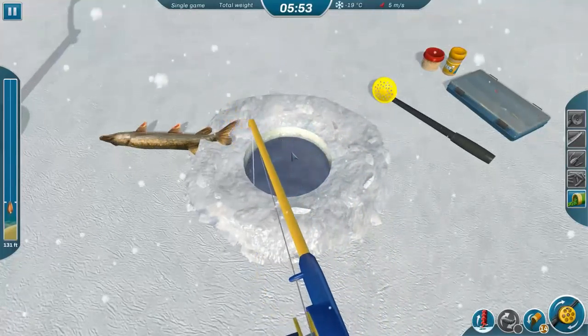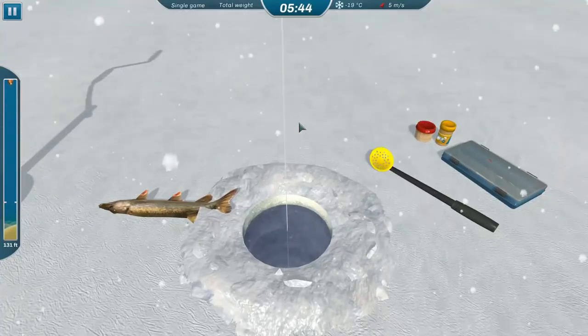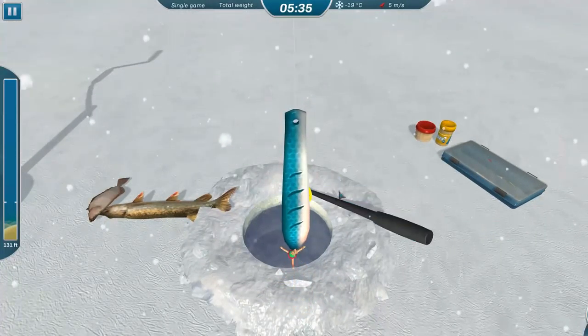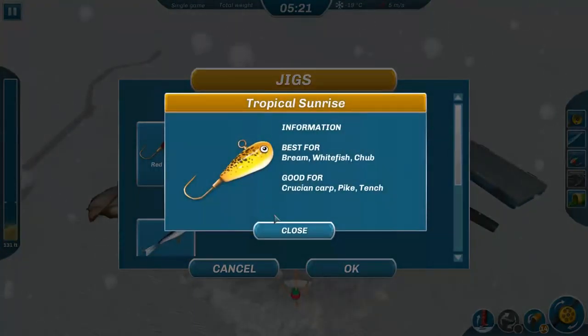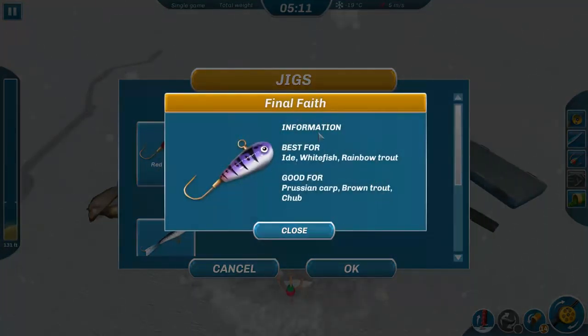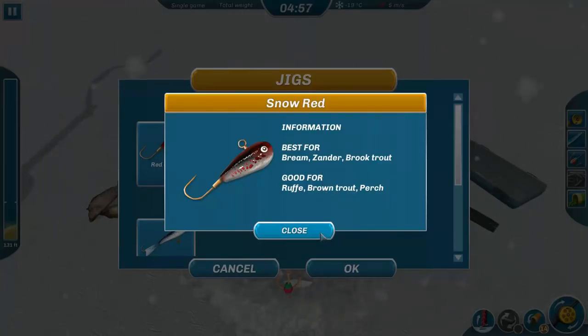One of the big problems I have with this game — and some might view it as a positive — is it doesn't really explain very much at all. They do have an official Steam guide showing the bare bones basics, but there's a lot they don't cover. Pretty much everything in this game has a little info icon next to it which tells you which fish it's best for, which is actually very handy because there are a lot of different lures, rods, and so on.